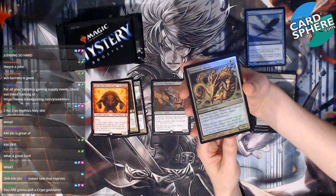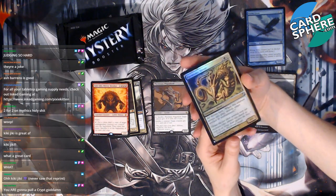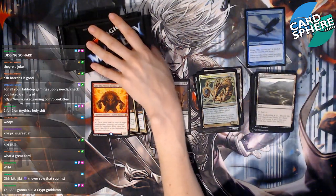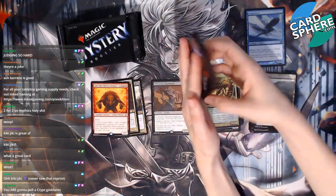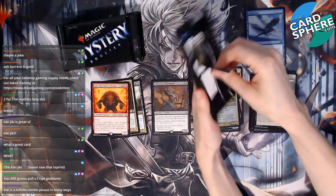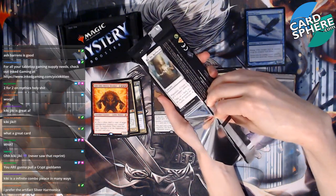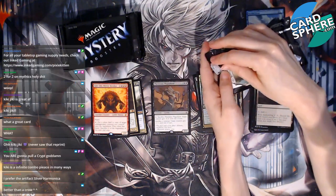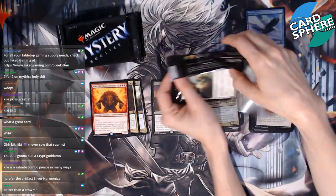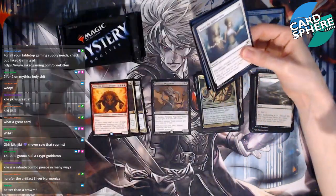Slivers are a thing! This is our foil — pretty cool! I'm gonna pull the crypt, we'll see. I hope so, that would be really fun. Kiki-Jiki has an infinite combo piece in many ways — you can infinite combo it somehow with the token copy thing. Interesting! It's better than a crow, yes. Okay, we're on our third pack.